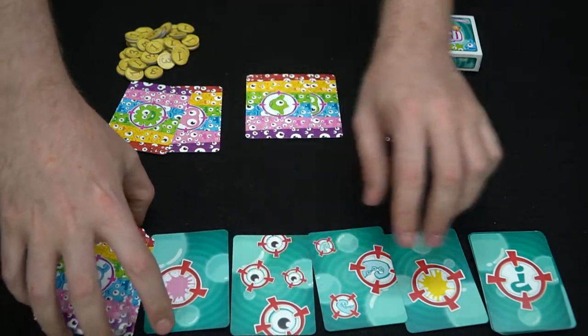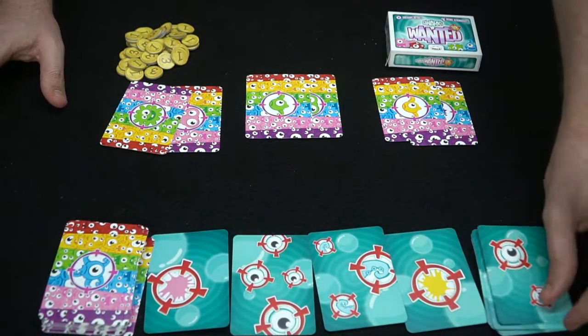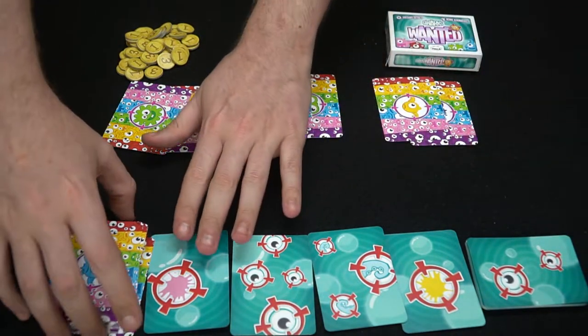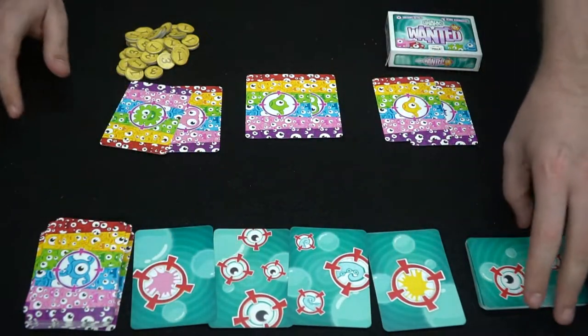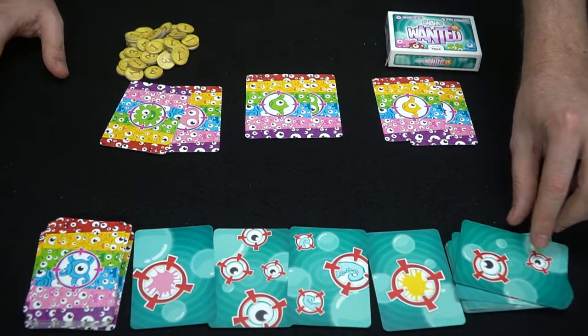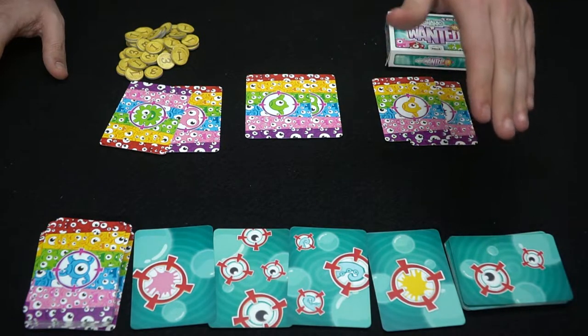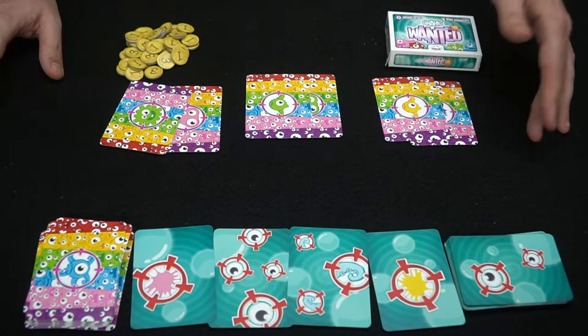There is also going to be one card flipped over from the top of the deck, turned sideways. That card is basically the card you do not want. So if any monster has two eyes on your card, that will end up making you score zero points. You do not want monsters with two eyes on the card you're going to choose.